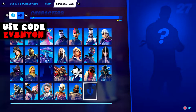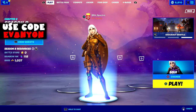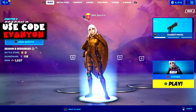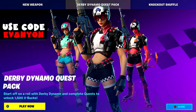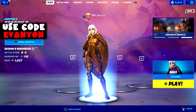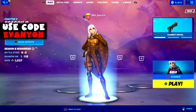It's actually pretty simple, the quest for this character — I forgot the name — Shadow Ops. And just as an update: a long time ago I talked about Derby Dynamo, and I thought it was number 17, but it's actually a buyable skin pack. And the quest for her, you get 1500 V-Bucks, so it has nothing to do with XP. You can't even use a code like Evan Yon, so it doesn't really matter.